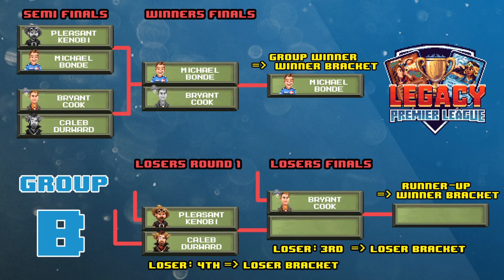In the loser's bracket the next match is Pleasant Kenobi against Caleb Derward — a battle of two brews, very different than the match we just watched. The winner of that will play Bryant to try to stay alive in the winner's bracket. We're going to see a prison deck versus a combo deck at its essence — a little more nuance than that, but definitely interesting. Caleb's deck is the most unique of the decks in this group stage, and having watched some of his streams brewing with this mono-blue deck, it's always entertaining — excited to commentate it here.